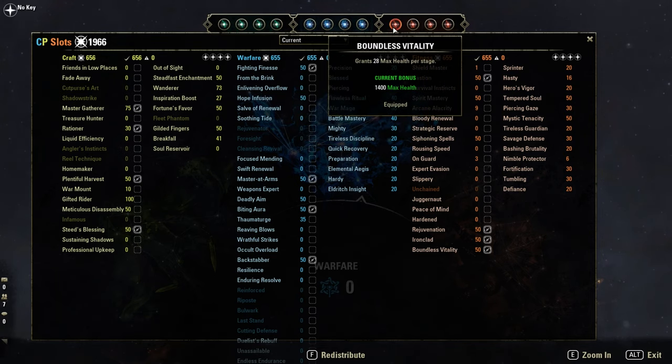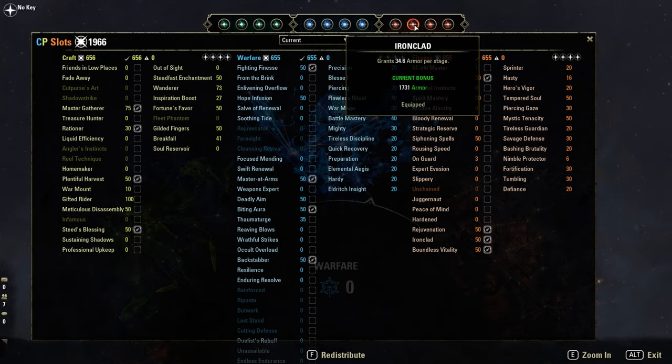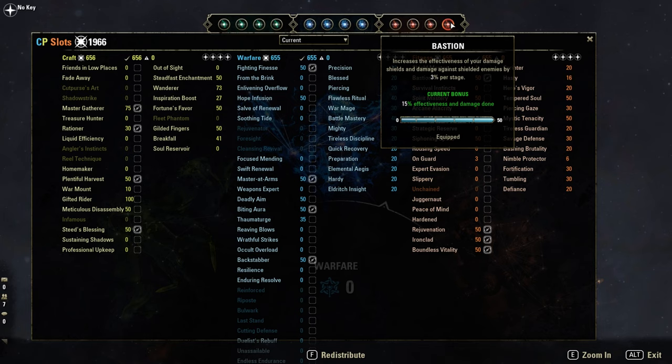Red CPs: Boundless Vitality for more HP. Rejuvenation for sustain. Ironclad for extra resistance. Bastion for bigger shields — and you also deal more damage against shielded enemies.